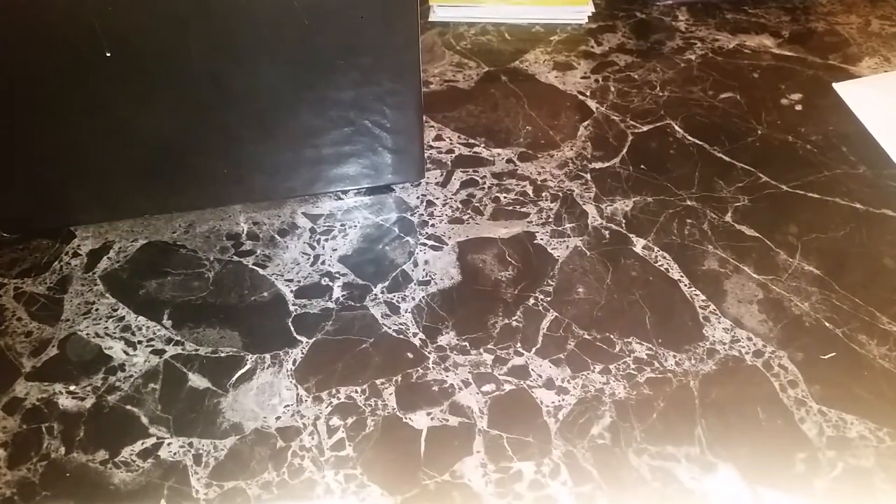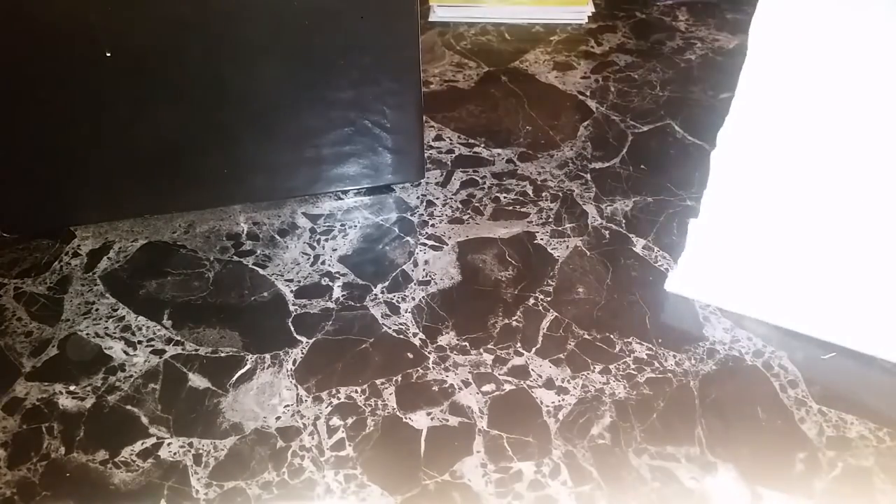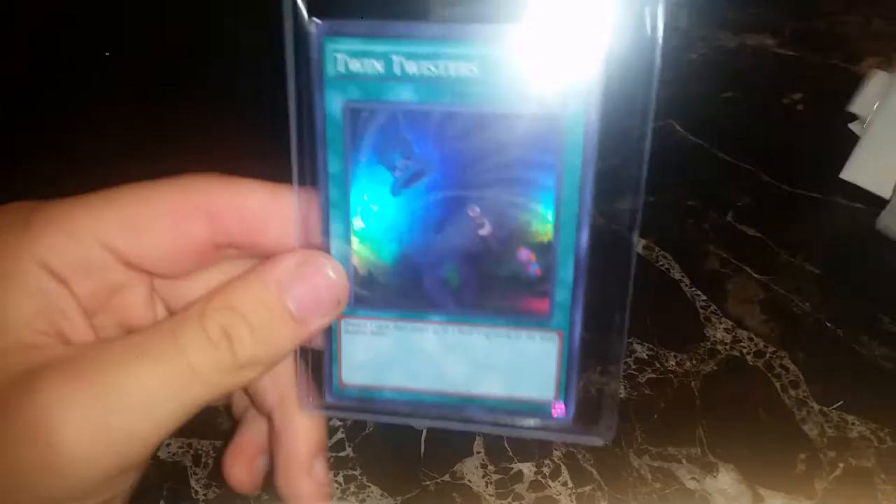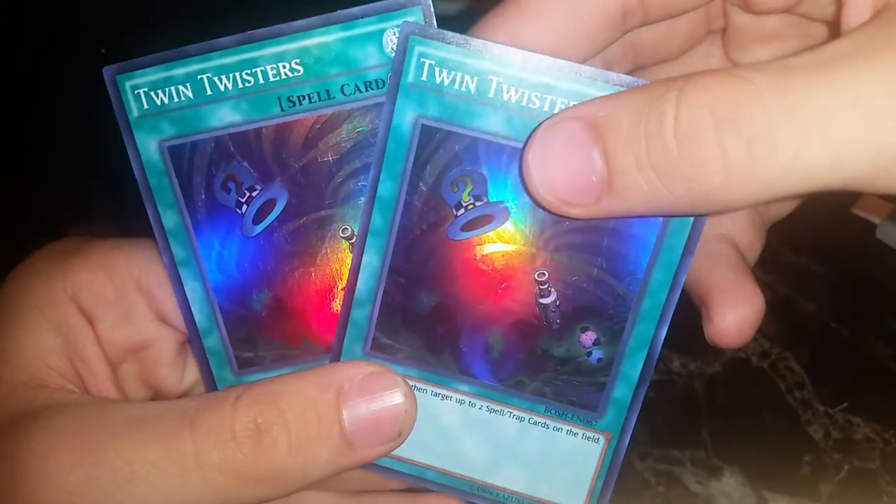What I bought today was two Twin Twisters. They just got here and I thought I'd show them to you guys since they look so awesome. I got them for about seven bucks a piece — not bad, since they're currently about nine bucks each. There's one, and the second one is right here. They do appear to have some scratches, which was a little unexpected, but I think they still look awesome.